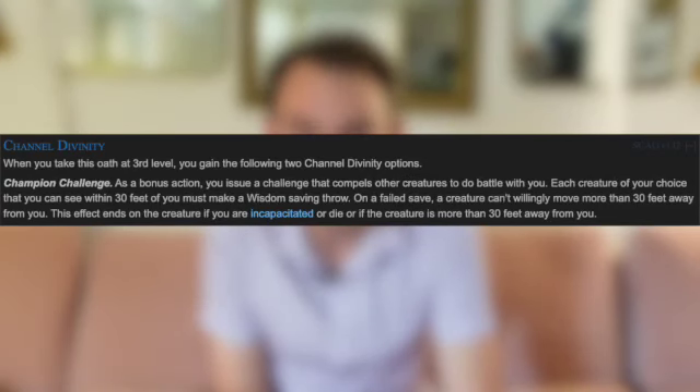The Oath of the Crown is a subclass that also looks at being that frontliner-support hybrid the Paladin does so well. Your Channel Divinity options at level 3 are Champion Challenge: if they fail your saving throw, the creature can't willingly move more than 30 feet away from you. That's the only effect — it doesn't say it must attack you, or that it has disadvantage to attack other people. So if you can isolate them and hope they fail the saving throw, you've tanked one creature with your Channel Divinity.